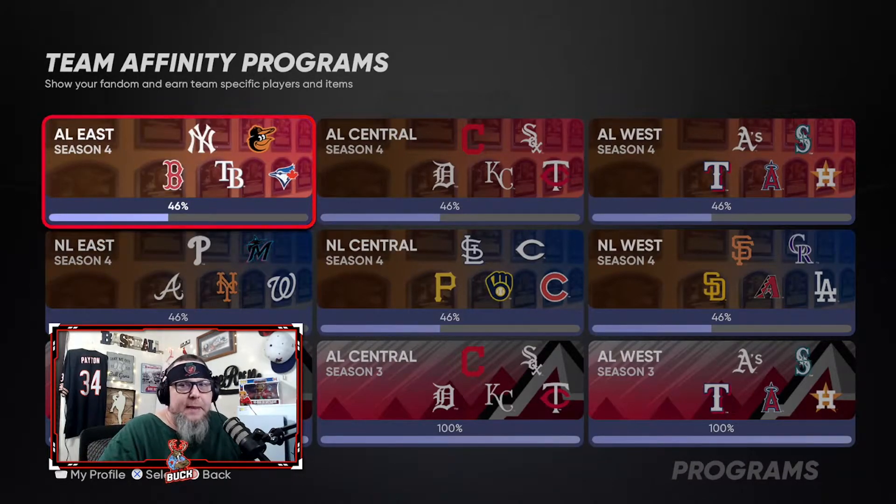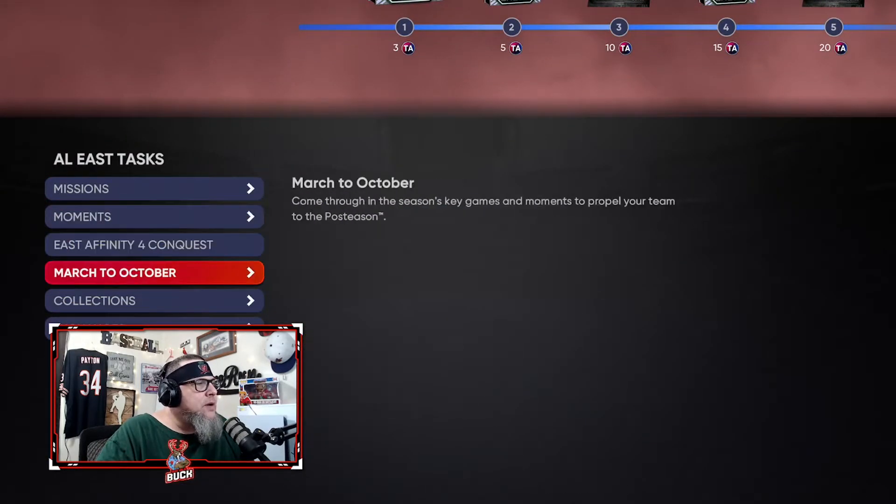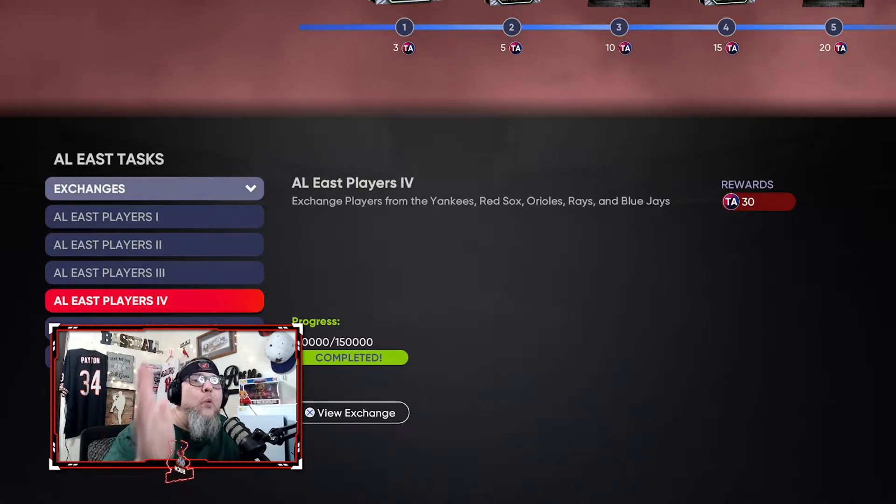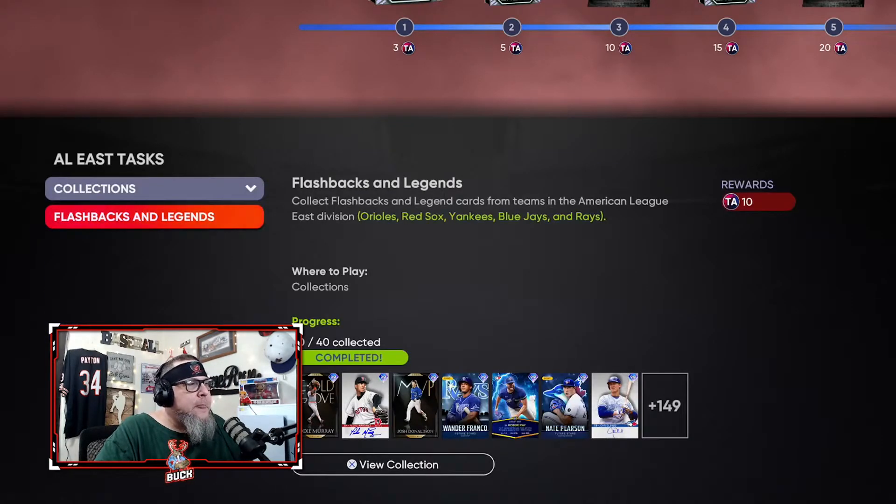You're probably wondering how I'm halfway done already when we're just starting the video. I did these yesterday while streaming on Twitch. How do you get to 46%? You go down to Exchanges and do all four exchanges — simple, easy. If you listened to me, you bought the silvers and other cards for the past week and a half super cheap, so you have enough to do the exchanges.